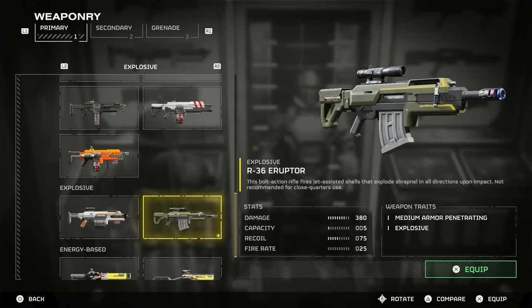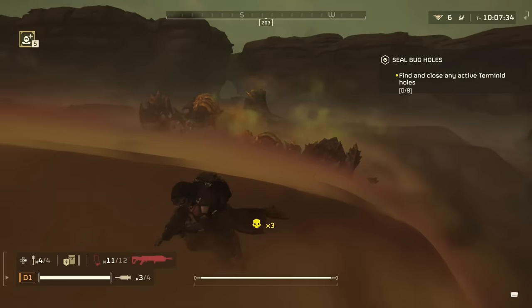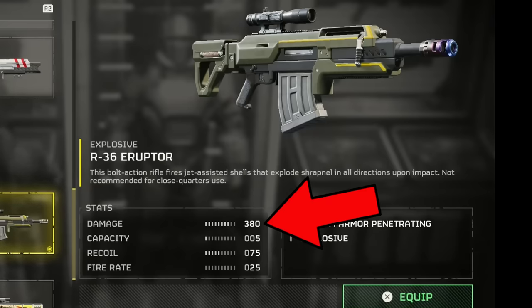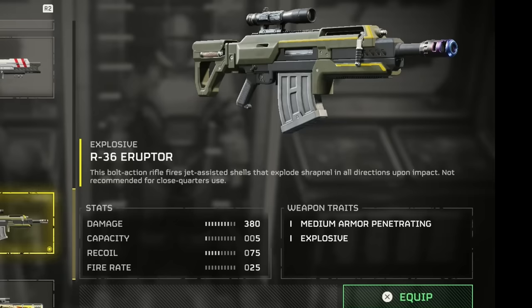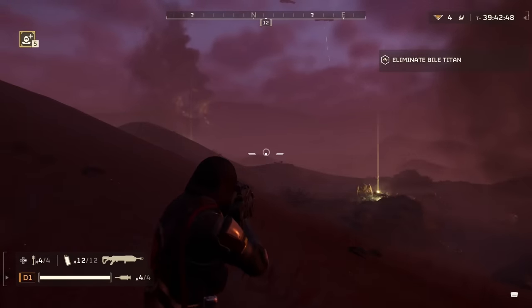The Eruptor is classified as an explosive type weapon, and as we will soon find out, it actually lives up to that name — at least more so than the Jar Dominator. Its stats include a very high damage of 380, a lower capacity of 5, with 12 total mags. It has a recoil of 75, which is pretty high, but it doesn't matter too much as it has a very low rate of fire at only 25. It also does feel a bit sluggish on the rotation speed.